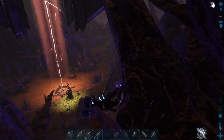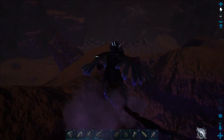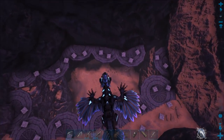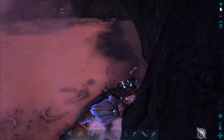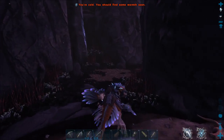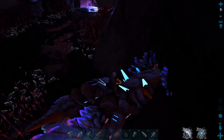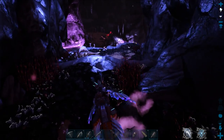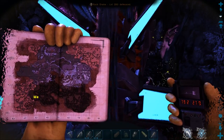That obelisk actually looks the colour it's meant to be, unlike the others that look purple. It might be a short way to the obelisk but it's a hell of a long way to climb up to it if you haven't got a drake. The entrance coordinates again is at 79.2 by 27.9.